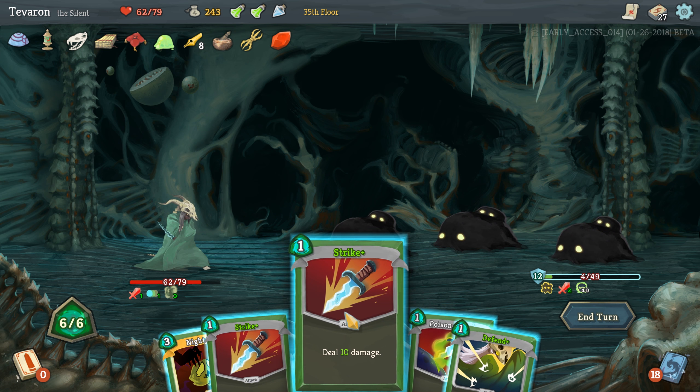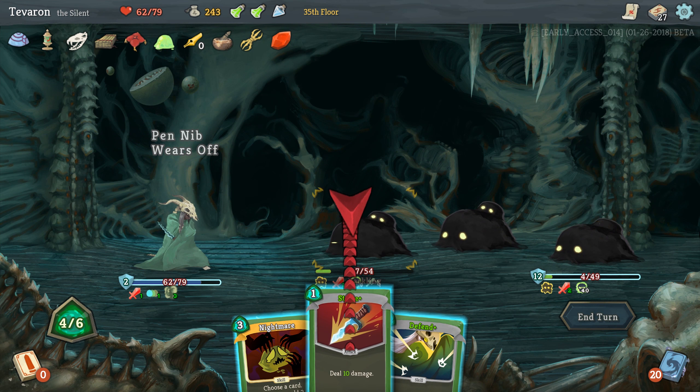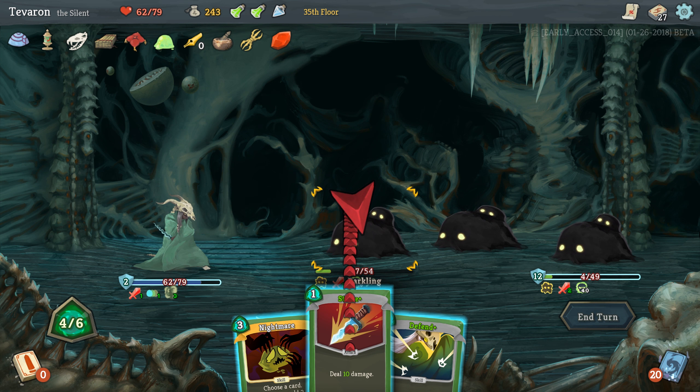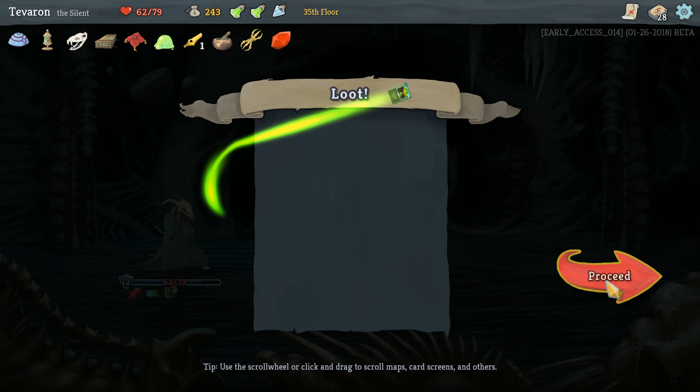Now we only have to worry about this one. This one should die before the comeback at half health triggers, I hope. Can we finish you off? That's nine... that's twenty-nine. Yeah, that should be exactly enough. We got a pin nib hit in there so it's actually more than enough. Defend just in case — not even going to bother with Nightmare. And it did. I was afraid the comeback would trigger before the poison ticked, but that wasn't the case.